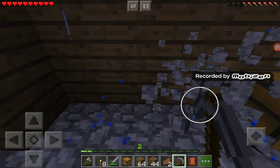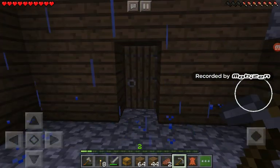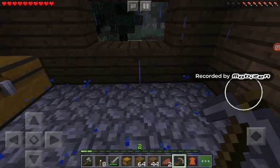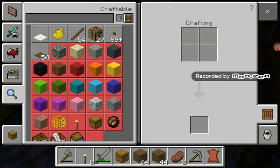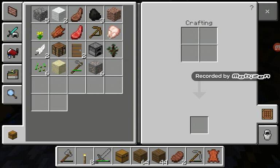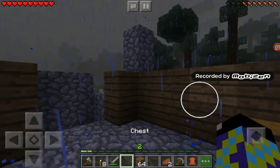Before we get too carried away with other things — I mean, this could be our downstairs area, my bedroom could be upstairs, and my cooking place, kitchen, whatever, can be down here.